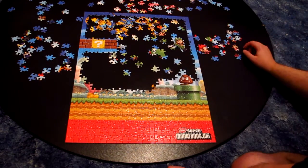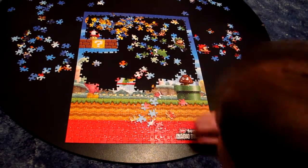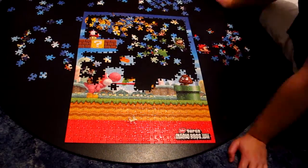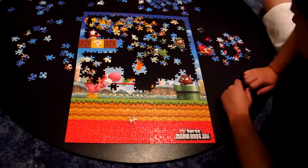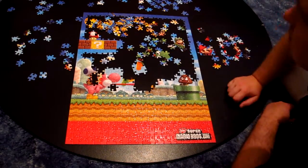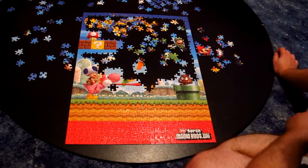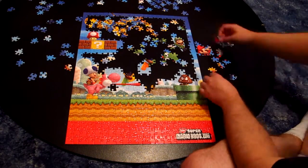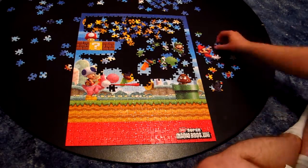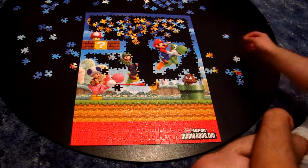There wasn't really any other brown pieces quite like the Goomba, so I went for that. Now I'm grabbing some background pieces — again, there's no piece quite like the backgrounds, so I'm sort of working from the ground up on the puzzle. Then I went for the pink Yoshi along with the tongue, because again there aren't quite pieces like that throughout the whole puzzle. That's basically how I build any puzzle from start to finish.